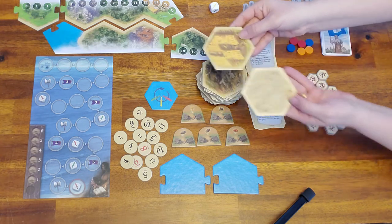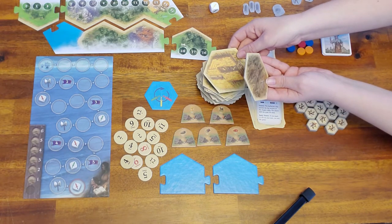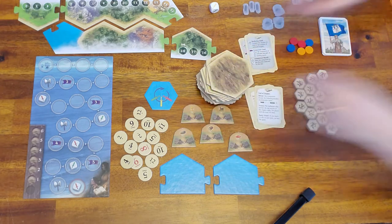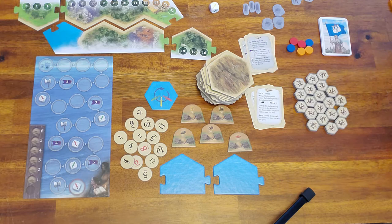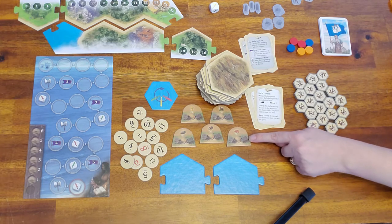Most of the new hexes are resources, but there are nine that are barren land — not a desert, just barren land. There are no harbors, but there are land harbors. That's these things here — this is how you trade two to one, they're just not on the ocean, they're over on the edge of the land. Kind of cool.